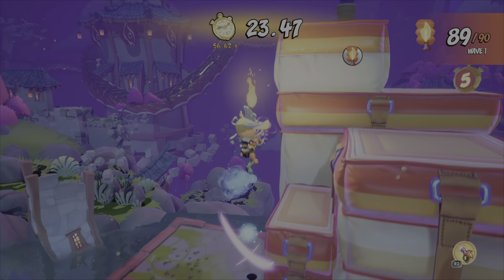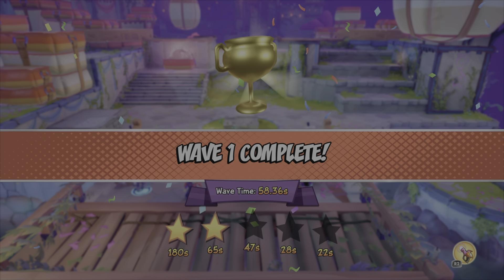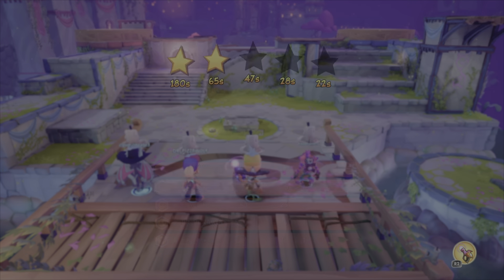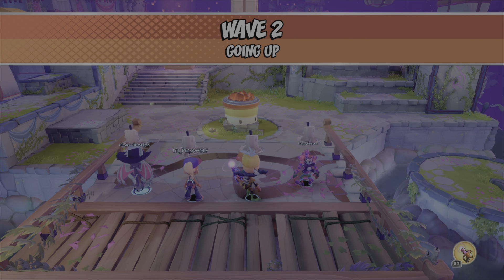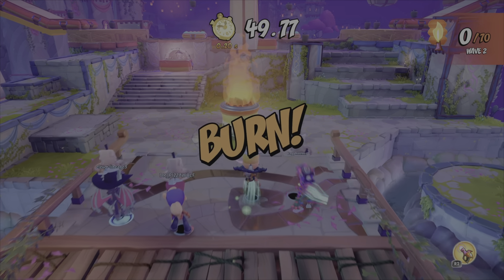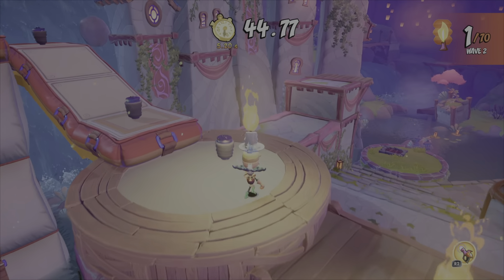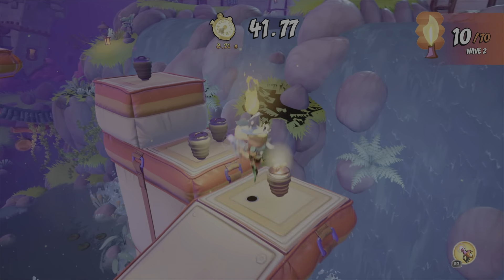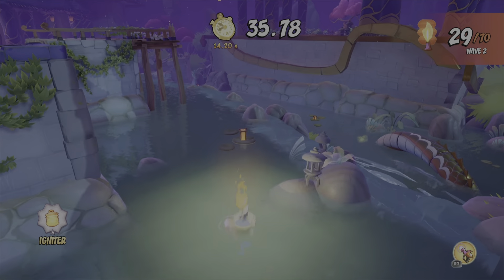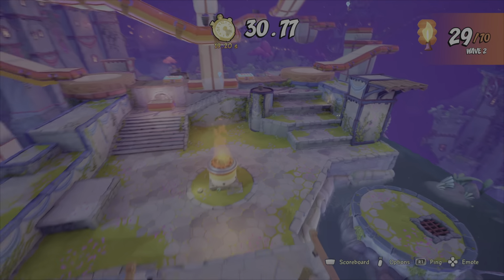The hope is the longer this mode is out, the more people know what's what and help rather than hinder the team. I've had plenty of teammates who have no idea what they're doing, and unfortunately we end up losing. At the end of the day, it's just a laid back mode where you can have fun, though it can get frustrating trying to knock out the boss fights or max out XP for the battle pass. The best characters for this mode are Cortex, Coco, Tana, and Catbat — these heroes have the best mobility, which is key when you're pressed for time.